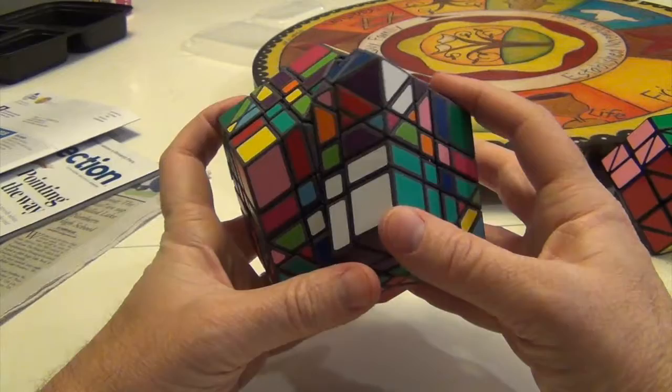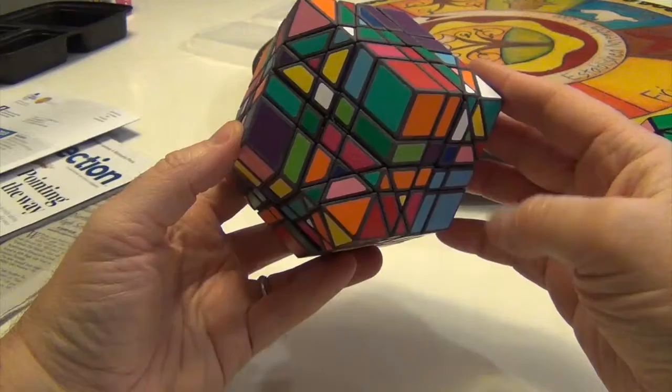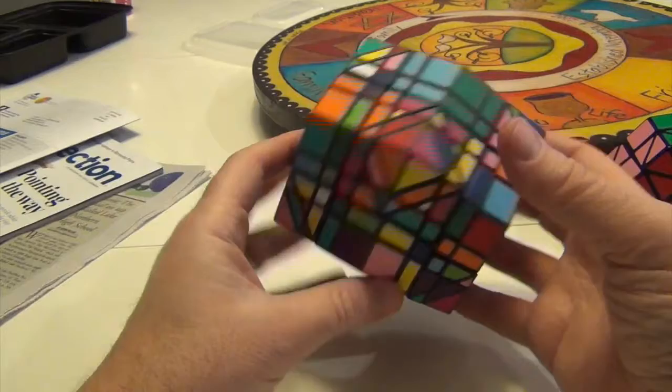Luckily I only have 1, 2, 3, 4 — 5, 6, 7, 8. I only have 8, so I have 6 more to go. Now there's one that already had one in, which is this, so I'm going to look for the turquoise and red.